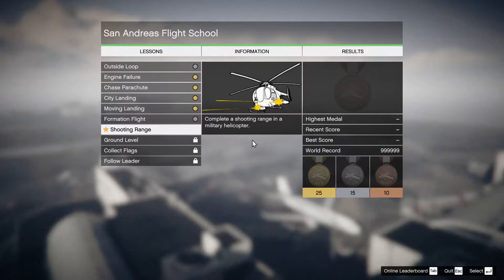Hello everybody, welcome back. I'm the Missing Sonic. This is Grand Theft Auto 5 Online on the PC, and we're doing more San Andreas Flight School together.